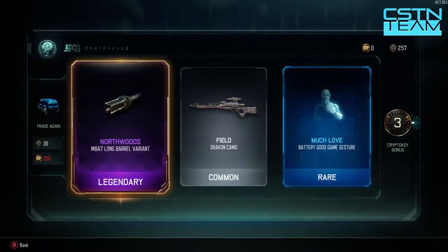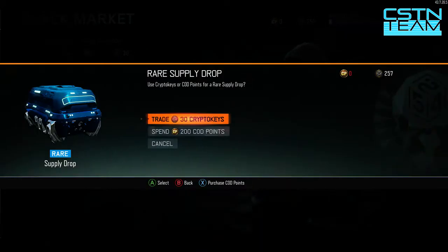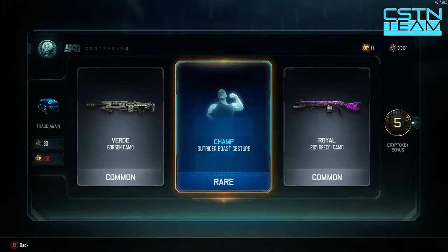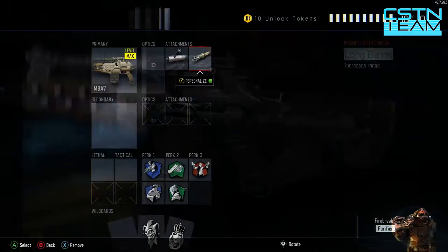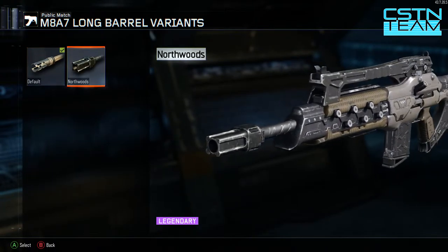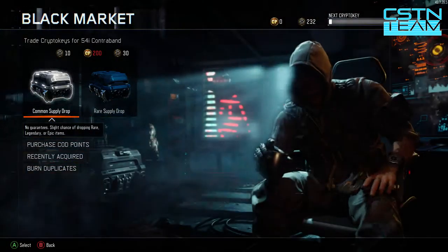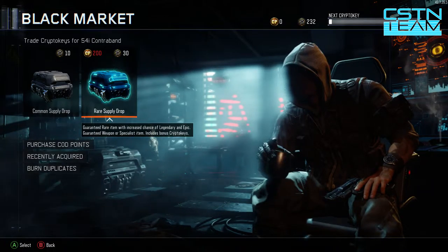When you open these rare ones, you get those crypto key bonuses, which is very nice - it allows you to keep going, maybe gives us an extra rare supply drop. Let's hop into the third one. Two commons and just one rare this time, but we got a five crypto key bonus, so that's pretty cool. Let's take a quick look at the M8A7 - got the Northwoods, which is kind of cool. It makes it square, just a little different. There's not much reason to do most of that in classes, it just makes it look a little different than everybody else.